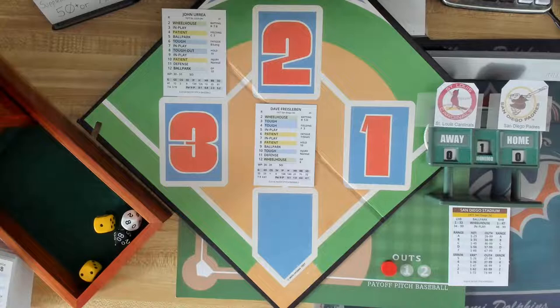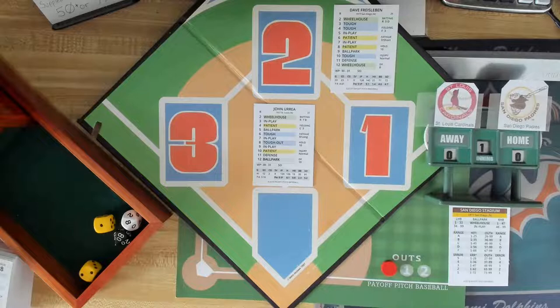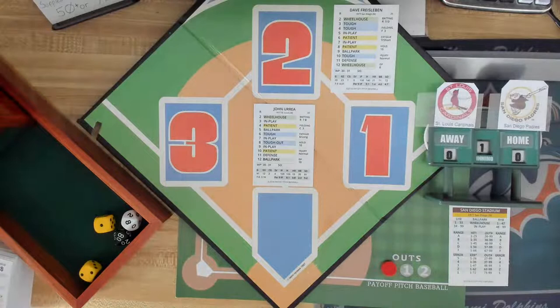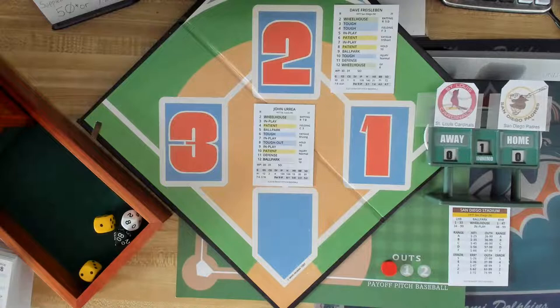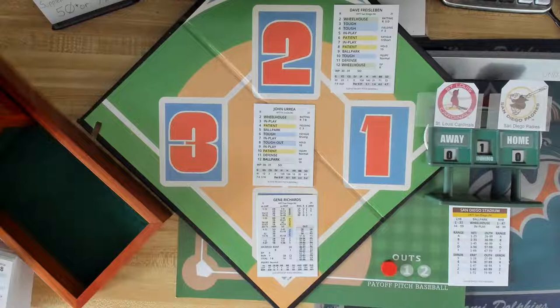No runs, no hits for the Cardinals. We go to the bottom half of the first. Starting pitcher for the Cardinals this game was John Urea, 7 and 6, 3.16 ERA. He uses hitting card seven and Friesleben uses number five. Leading off for the Padres will be first baseman Gene Richards, batted .304, four homers against rights. In real life, the Cardinals lost this game four to three - they actually had a lead going into the eighth, and then Al Hrabosky blew the save and the Padres won four to three.